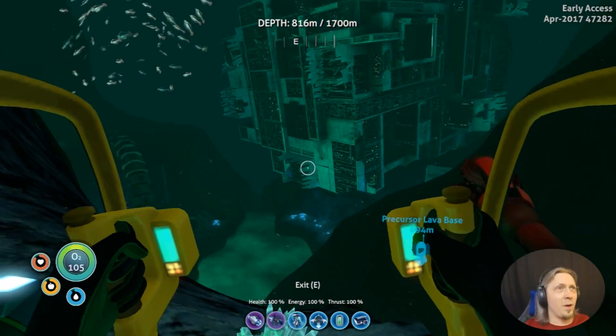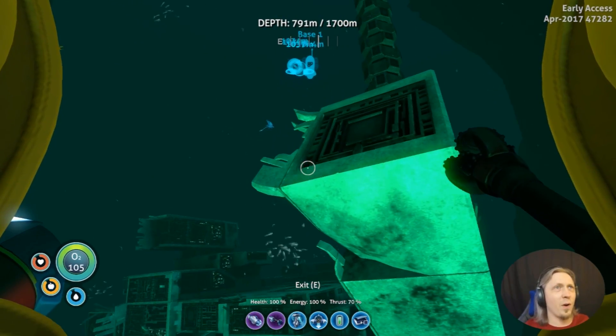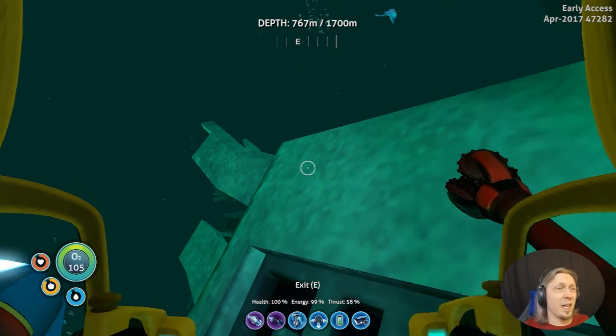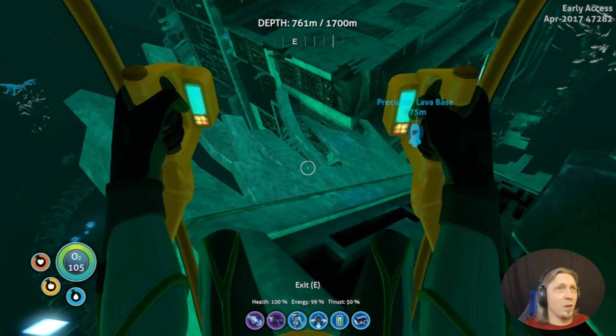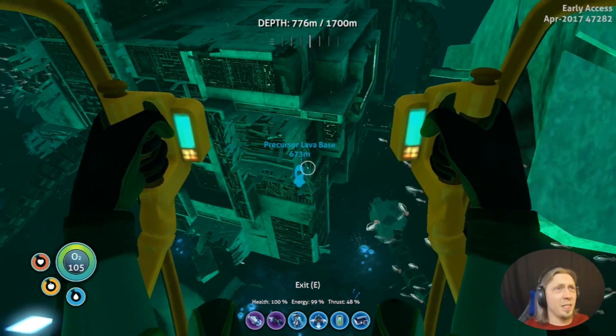So it looks like if you come down — like we went to the Inactive Lava Zone — back up that way is the big daddy skeleton, come down here we got this little skeleton, and then right over here is a Precursor facility which I'm assuming is the disease research facility that I've been looking for. That place is all messed up. We are at the right location because I already read that yes, the disease research facility has sustained damage because of a creature destroying it. And so this is it.